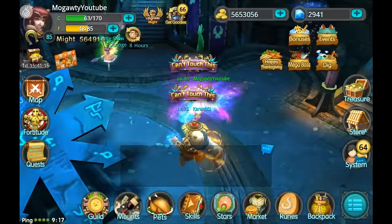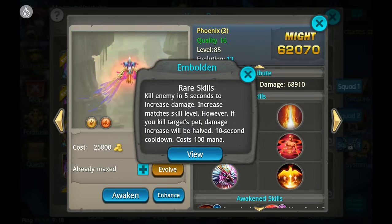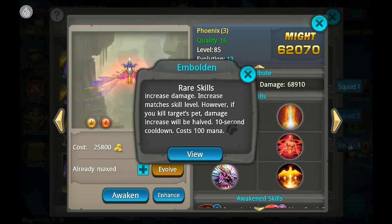Let's look at Red Phoenix first. Its skill is kind of strange — when you activate it, you need to kill an enemy within five seconds. You want to do that with a skill, not a normal attack, because your damage will be increased by its skill level. Your normal attack is at level zero or one, so you won't get much of a damage boost from that.